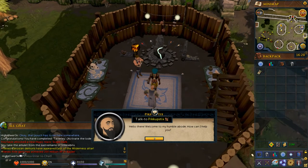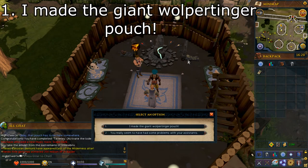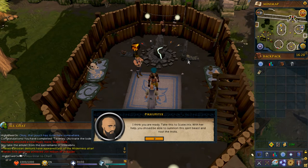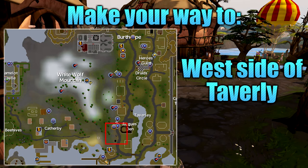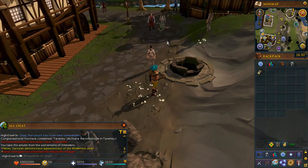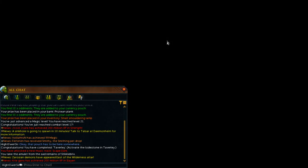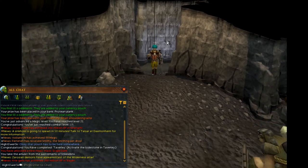Go ahead and re-speak with Pickup Sticks. Select option number 2, 'I need to ask you something about the quest,' and then select option number 1, 'I made the giant wallpertinger pouch.' From here, we need to travel to Skeletrics, whose location is shown on screen. The best way of getting there is by using the Taverly lodestone. Once you arrive at Skeletrics, go ahead and speak with him. You will then get another cutscene — go ahead and continue through all the dialogue.